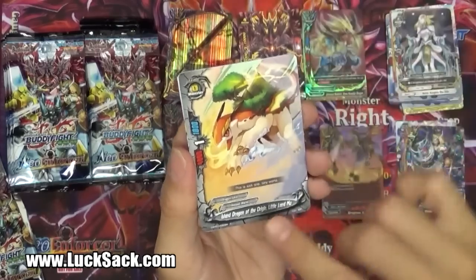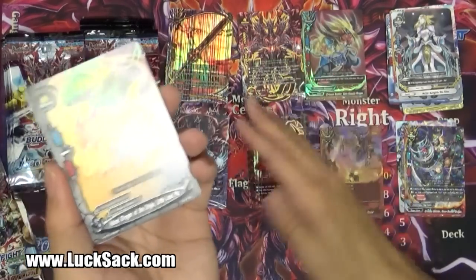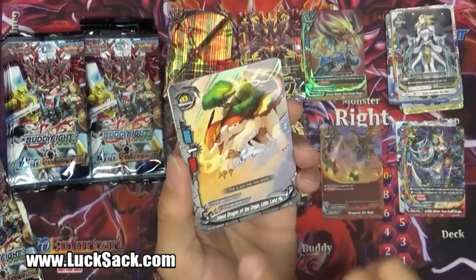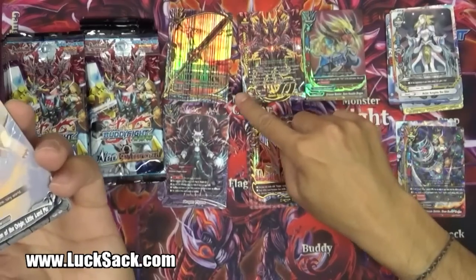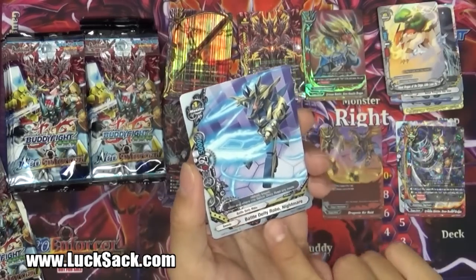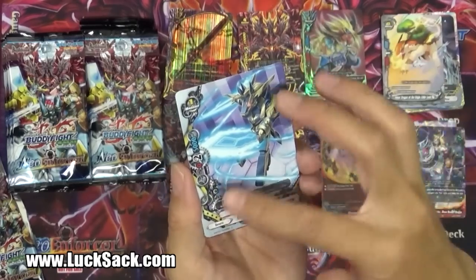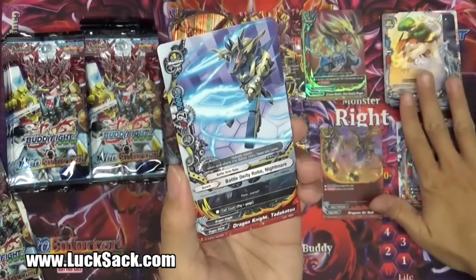Another one of the Ancients - Island Dragon of the Origin, Little Land Moo. 4-1-1, this is a Dragon Lord type but it's a monster size zero, which is going to lend a lot more diversity to your field now if you run the Seeker. Beast Deity Robo Nightmare - 0-2-5, it's a wall, you want to put it in the middle. No cost, monster size one, but you can use them with the plus four, plus four counter. So you can give them 4,000 attack on counter attack and 9,000 defense.